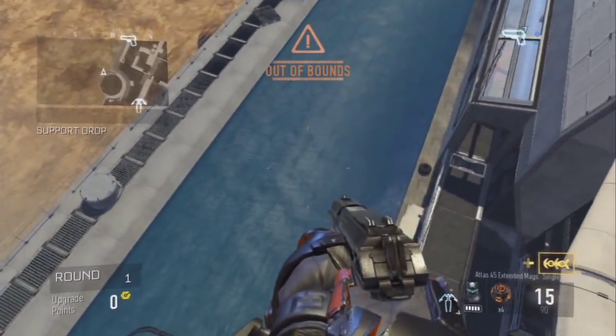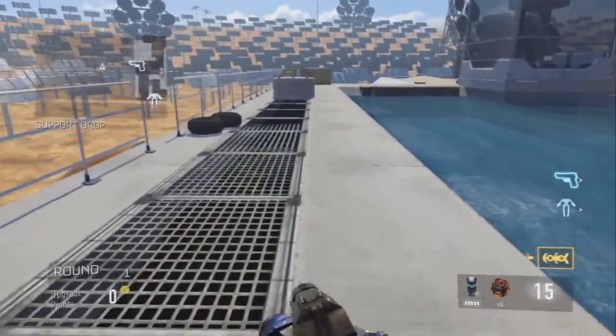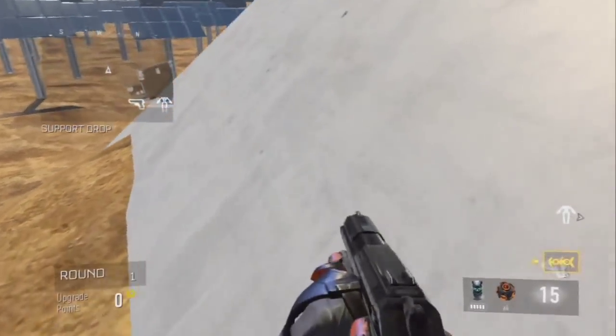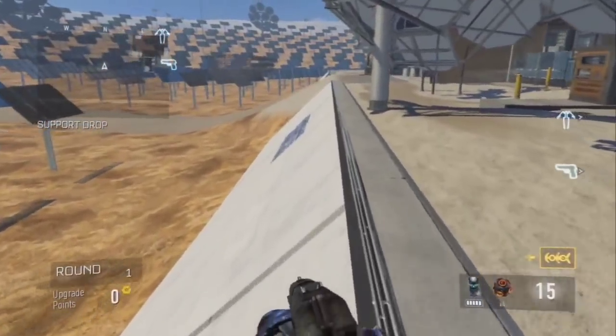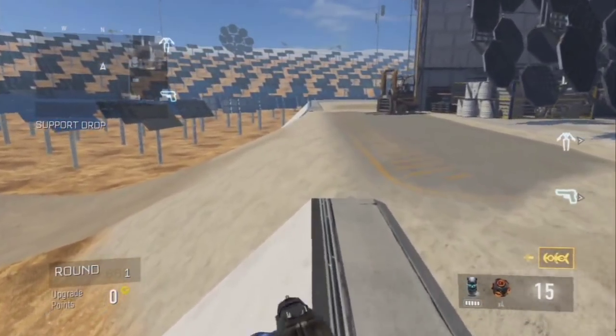Right where I am there's a spot where you can actually just drop down out of the map. From there you're just gonna follow the path I take, and on this part right here make sure you stay high or else you'll just run into a barrier, so just stay up on the ledge here.